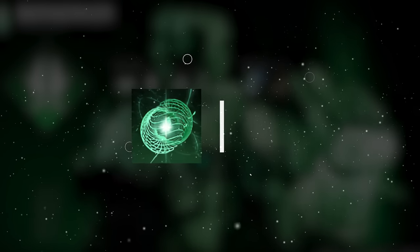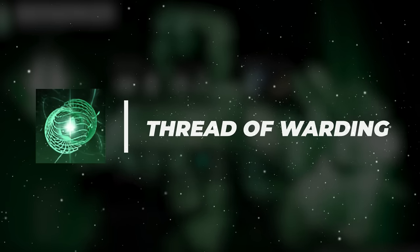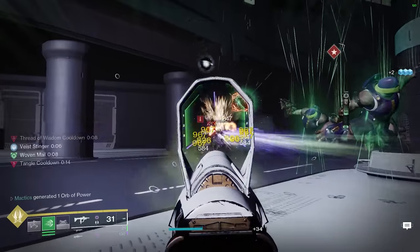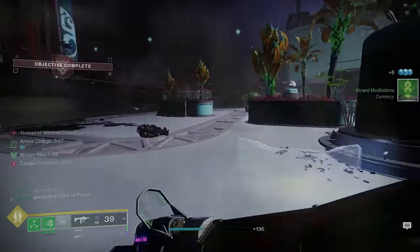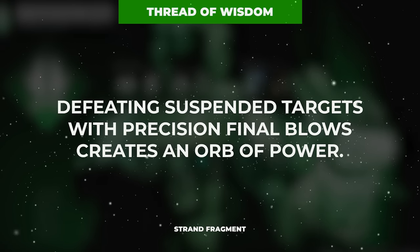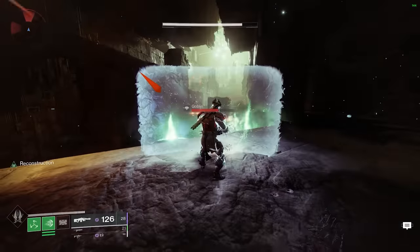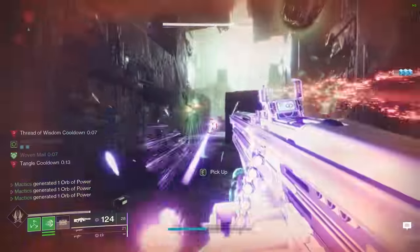Our final fragment in most Strand builds would typically be Thread of Warding, which grants Woven Mail on orb of power pickup. However, with our current setup we already receive Woven Mail every time we suspend an enemy or damage an enemy with a tangle, making this a bit redundant. Instead, I would urge you towards Thread of Wisdom, which generates orbs of power on precision weapon final blows against suspended targets — which is incredibly easy considering they literally can't move for about 12 full seconds thanks to our Thread of Continuity.